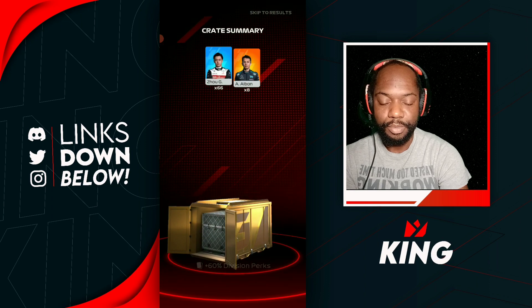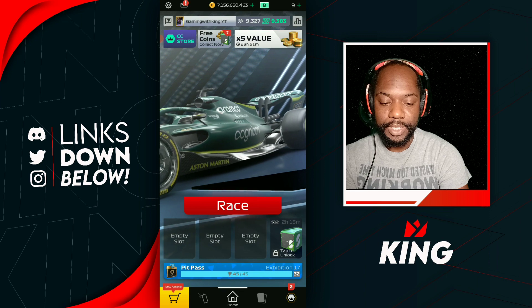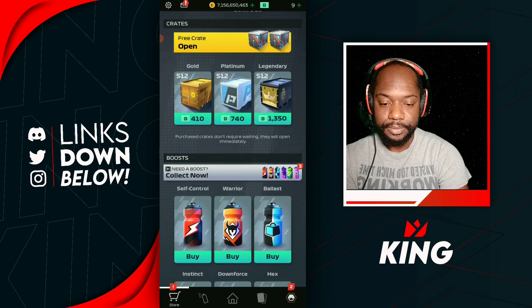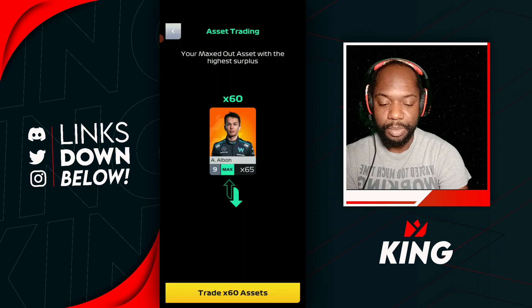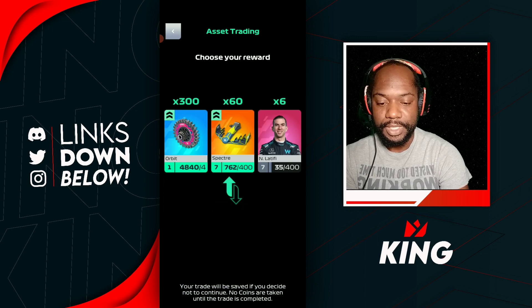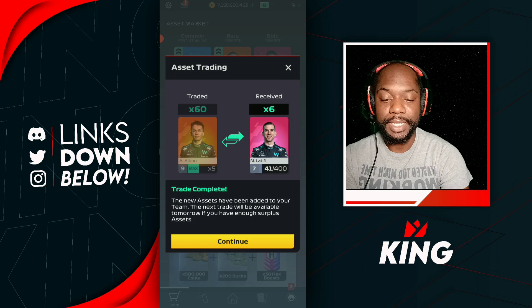Kevin, Magnus, and four — alright, so we can go get our asset trading done here. Going to asset trading and we can see Albon at 65, so we can get it done. We get Latifi. Not the best trade there in that one, but let's take it anyway.